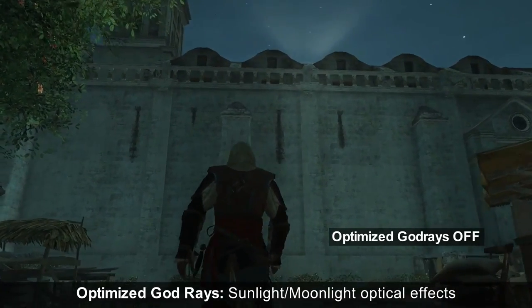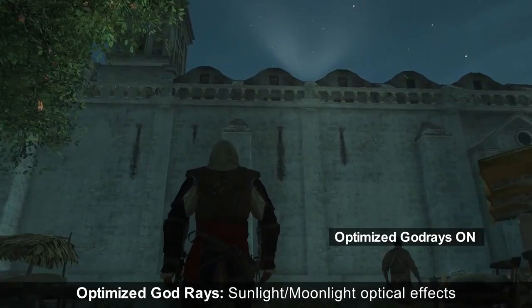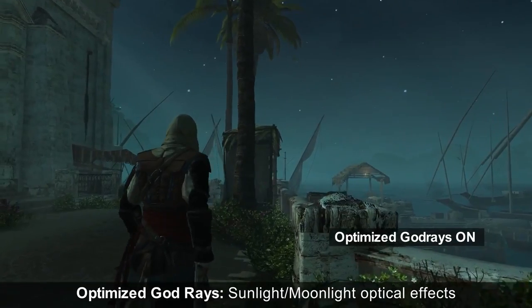We have also included NVIDIA Advanced God Rays Technology for the subtle yet realistic lighting that is cast from the Sun, the Moon, or other natural light sources. This is a subtle yet impactful touch to the lighting.